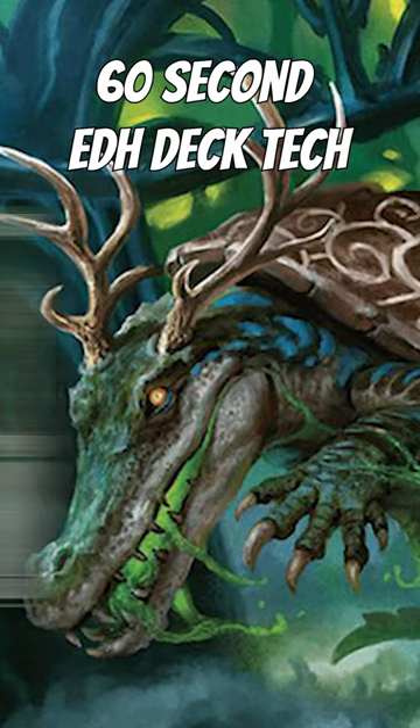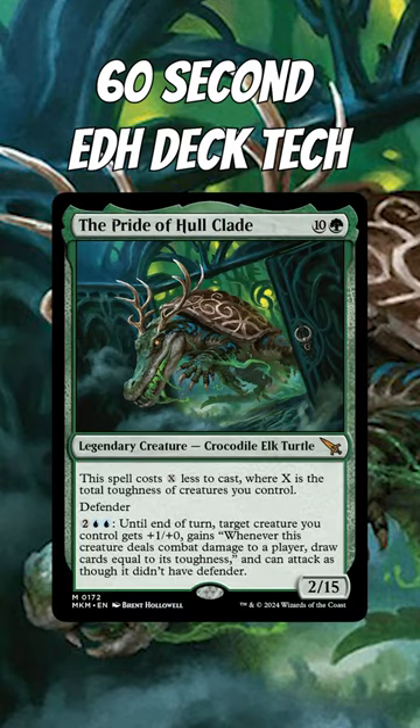This is 60 second EDH deck tech for the Pride of Hullclade. Pride of Hullclade reads: this spell costs X less to cast, where X is the total toughness of creatures you control.